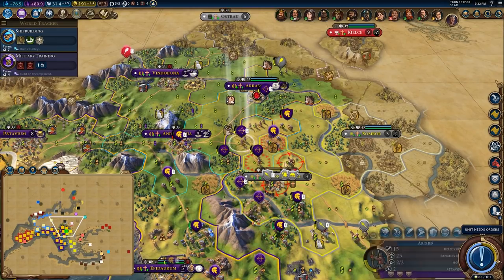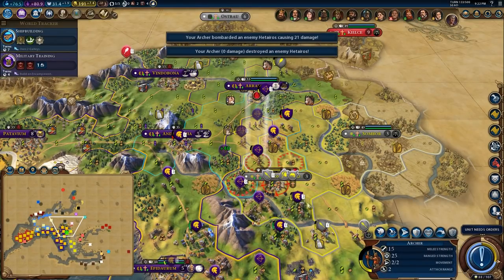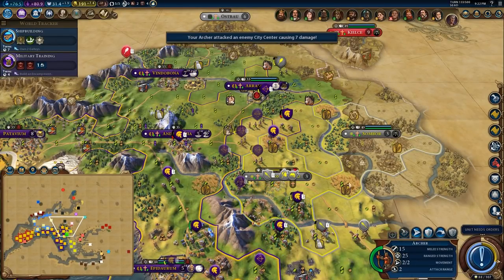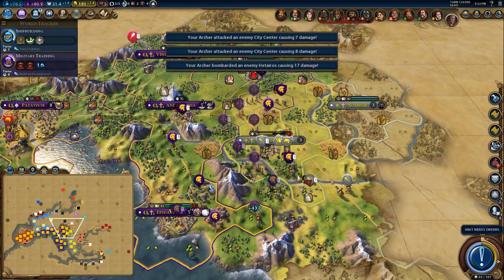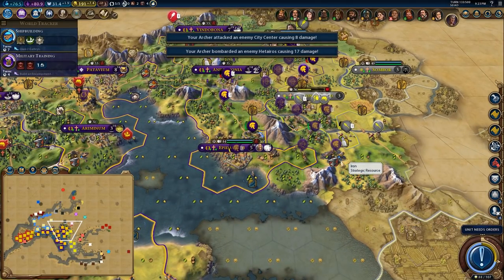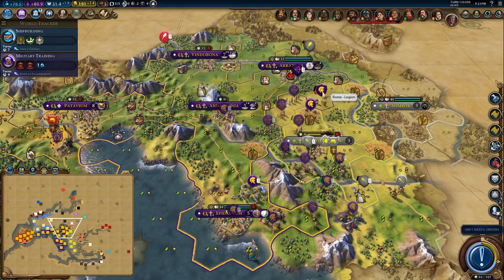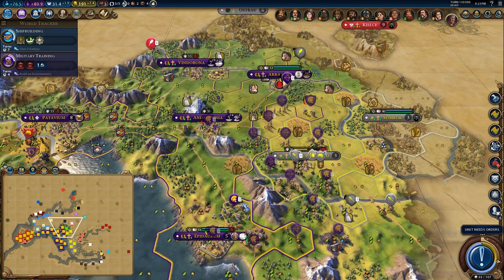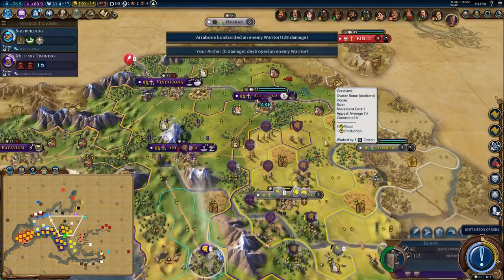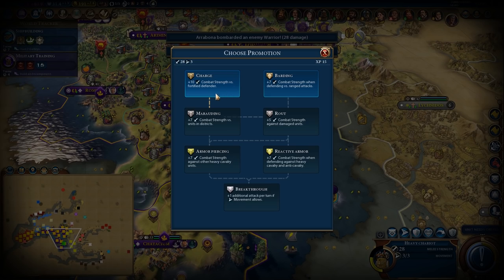We need to kill this guy. You take your promotion. Take your promotion. Wake this guy up, fortify him. You go there — not sure how these guys are able to walk through this terrain, but I'm not questioning it because it's working out in my favor. Keep moving here. Let's shoot this guy twice — that should just about clear him out. There we go. You take the Barding promotion.